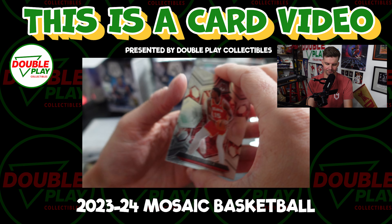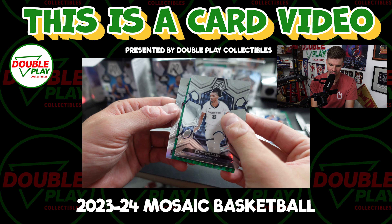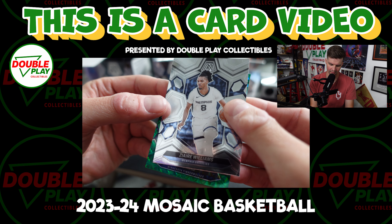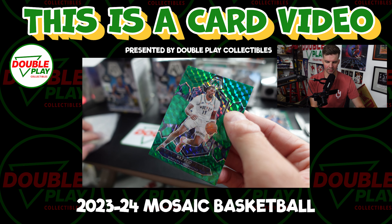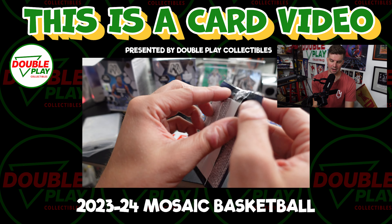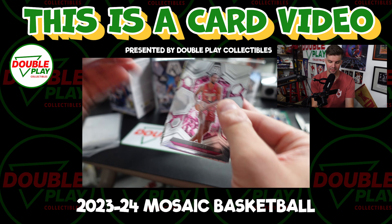Got some green coming up. Capella. Brandon Agram. Upside down — what do we got? Kobe Brown, rookie. What's the green? Naz Reed — cool, take it. Naz Reed parallel. Probably in these retails I'm guessing we're not going to get numbered — that'd be my guess. But autos — got one auto.